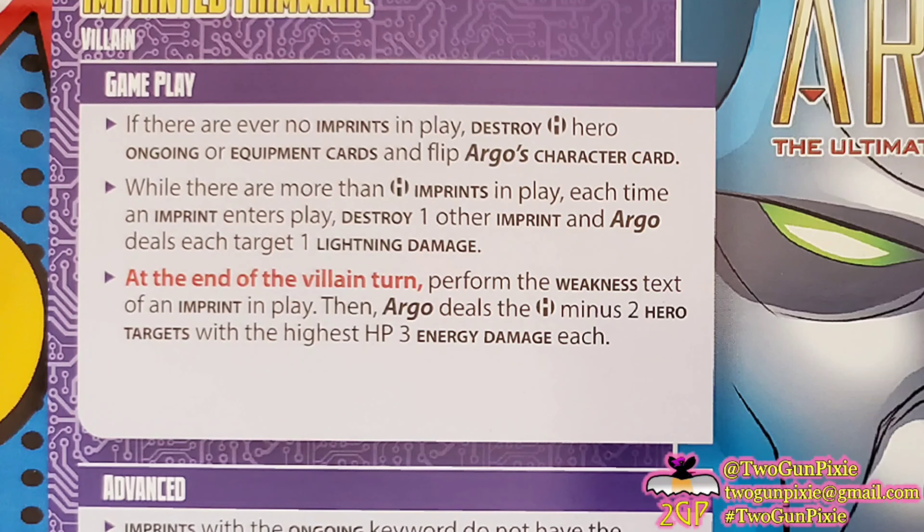Looking at the oversized card, for setup you're going to go through the deck you just shuffled for him until you find one of the ongoing cards. Once that's revealed, you're going to put it right into play for Argo. Then shuffle the deck back up and set it up, getting ready to play the game.